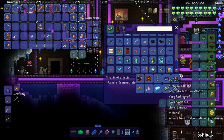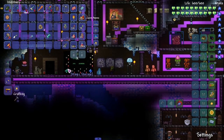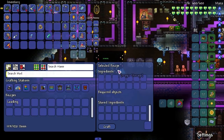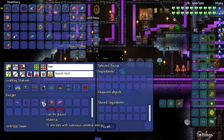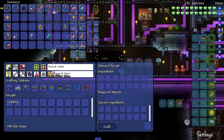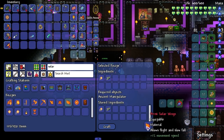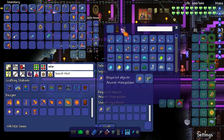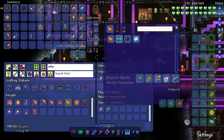We need solar wings. Let's turn all our luminite into luminite bars real quick. Twenty-three bars — that's it? Jesus. We'll only be able to make one thing. Solar — boom, there's the wings.